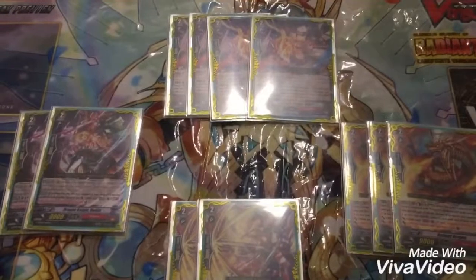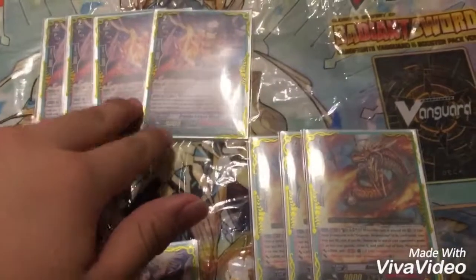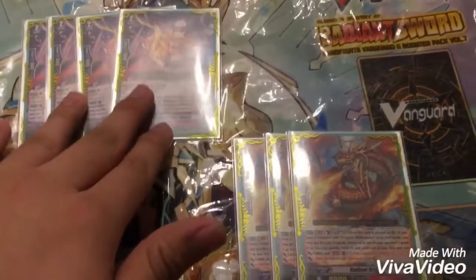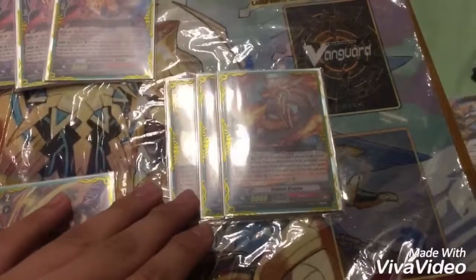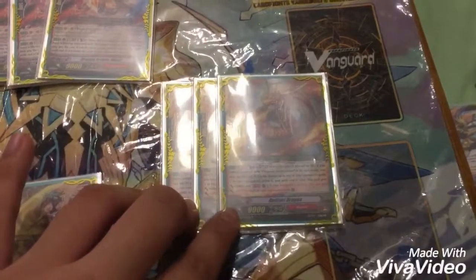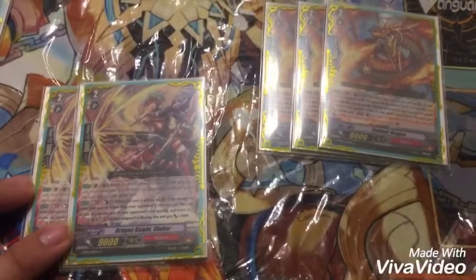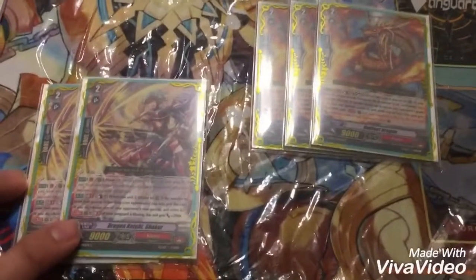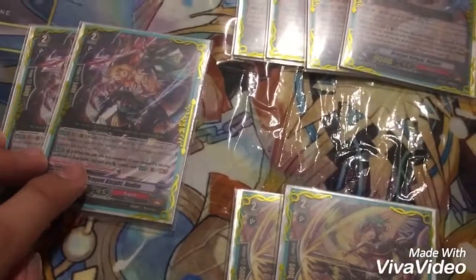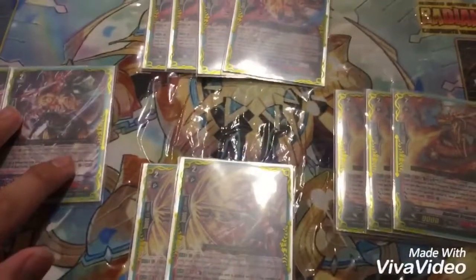For the Grade 2 lineup, we run 4 Dragonite Mabudi. He helps with the draw power of the deck because he gains power for every open rearguard circle and draws a card when he attacks. Radiant Dragon helps with retiring a unit and attacks for around 11k or more with his other skill. Shakur helps retire stuff and attacks for 11k — I normally use him as an 11k beat stick. Then we have Nadim, used as an 11k, and if he hits, counter charge 1. We run 2 of him.